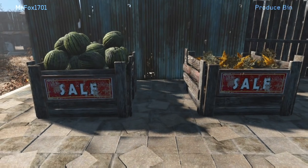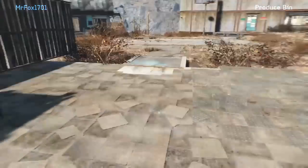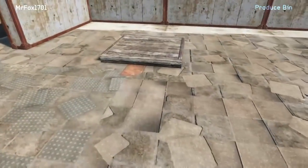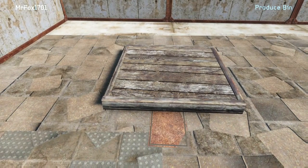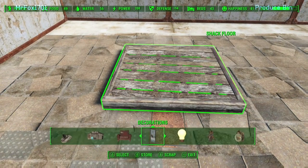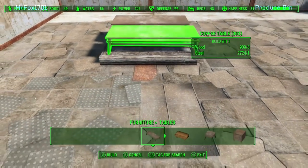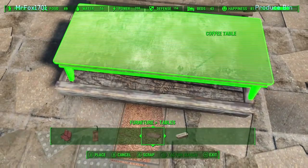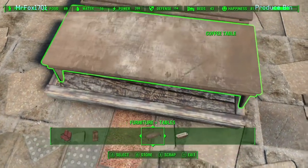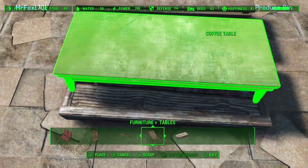The produce bin. These produce bins will go well at the Sunshine Tidings Co-op. You put your produce in there and it looks pretty cool. Start out with a small wooden floor. We're going to go to furniture and get the first coffee table that pops up and place it on the small floor. I did this once before — the produce bin is a standalone video, but I thought I'd add it here just for clarity, to consolidate several of them together.